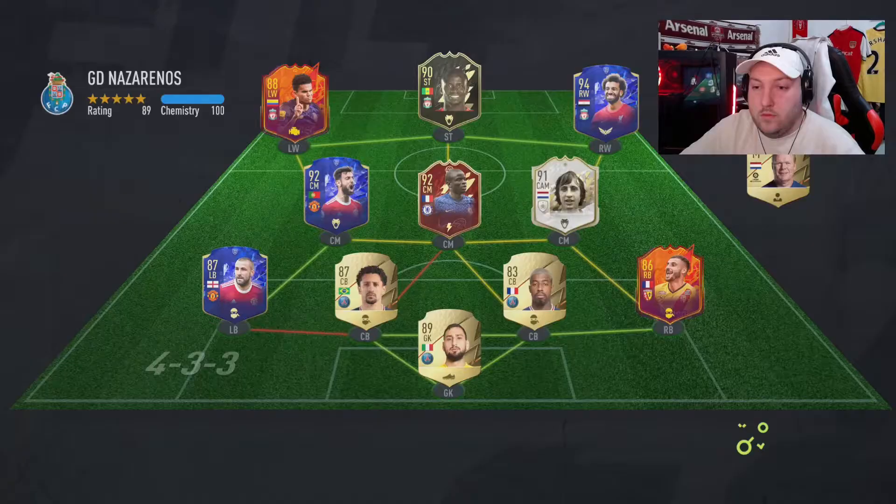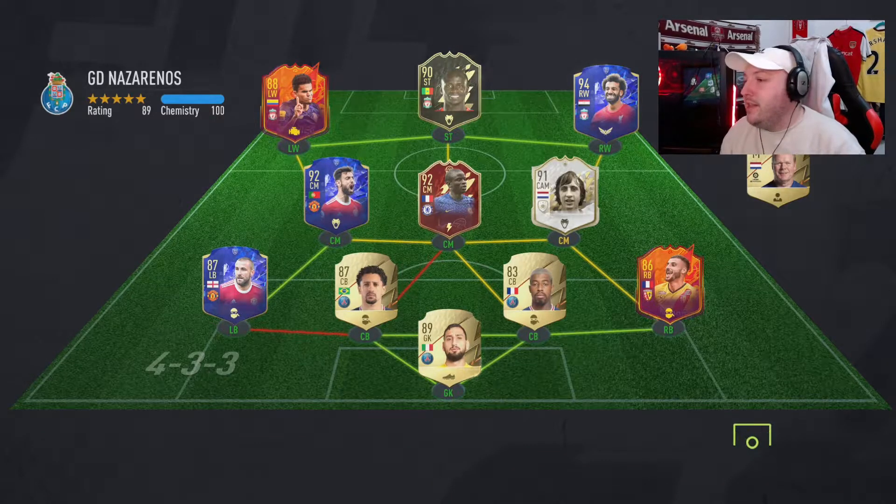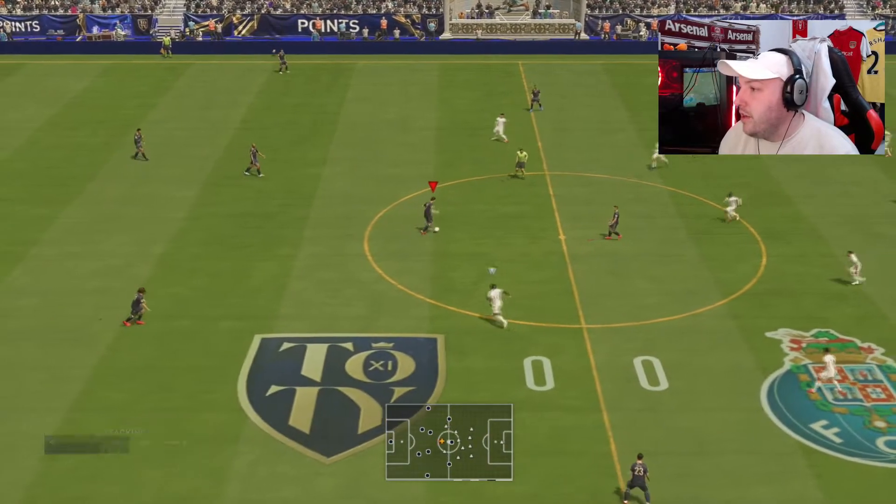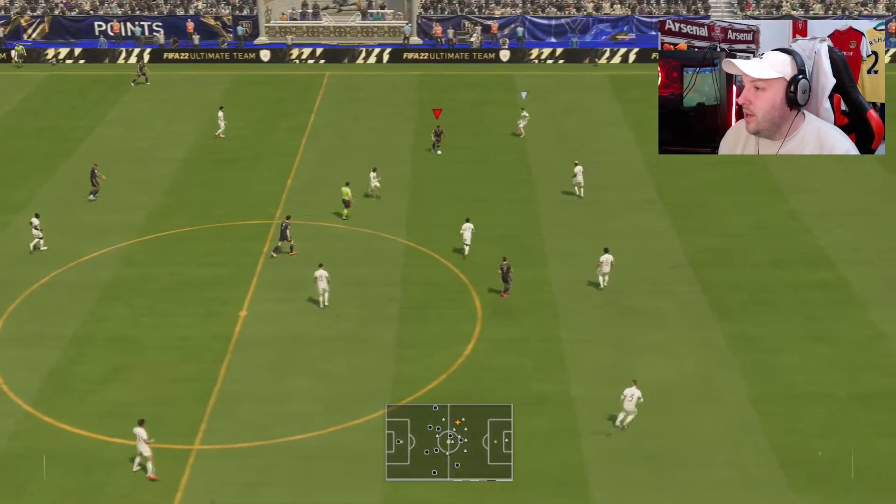Let's see what our second opponent is. Their team is much better than the first — they've got a red Kanté, nice Kroos in there. It's going to be a nice competition to see if we can get an early goal just like the first game. We're going to play straight out to Neymar with a little elastico to feel out the defending.